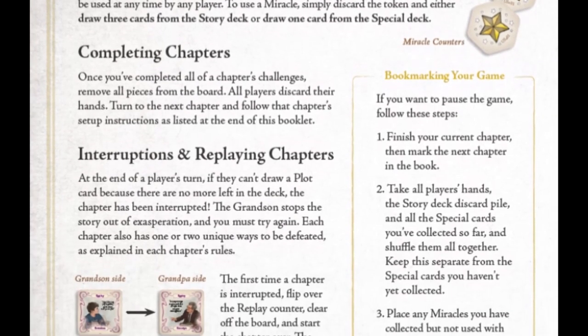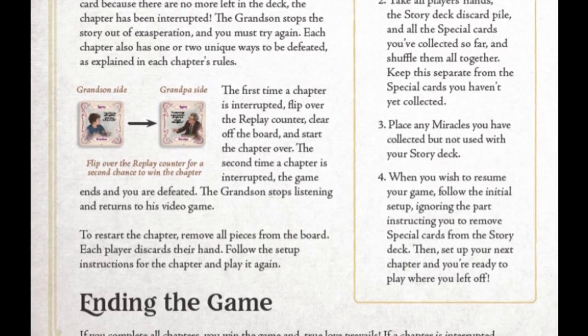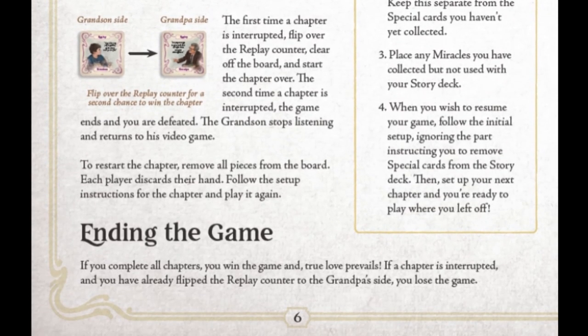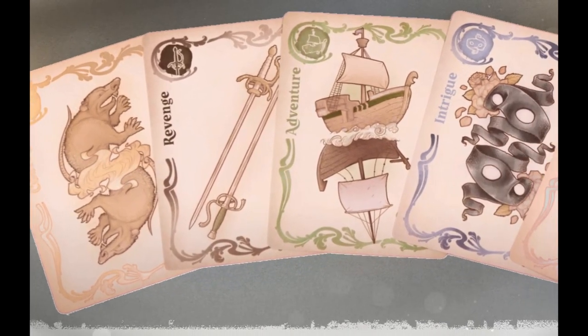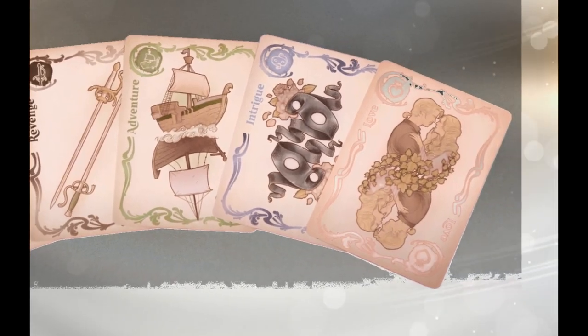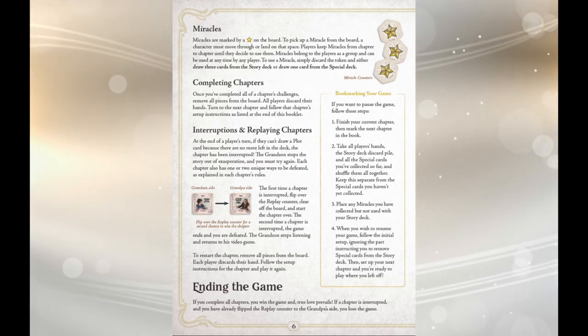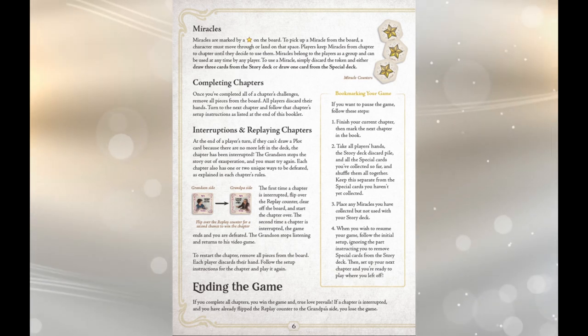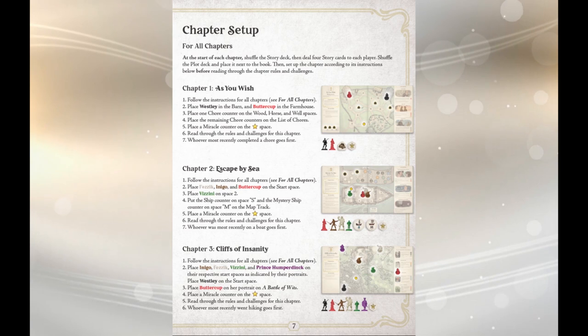Essentially, this game is a hand management game that is heavily dependent on how you decide to use your cards and getting the right combination of cards in your hand. To complete each chapter, you need to use an optimal sequence to get the job done before time runs out. To beat a level, players must complete challenges. When the deck is empty, the chapter has been interrupted by the boy. Overall the rules are very accessible, it's a very low complexity game, and you learn more about the gameplay as the game progresses. The rules are right there on the board, and there's lots of variety in the types of challenges you complete.